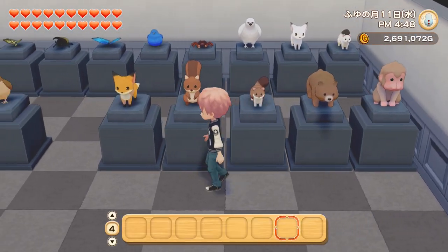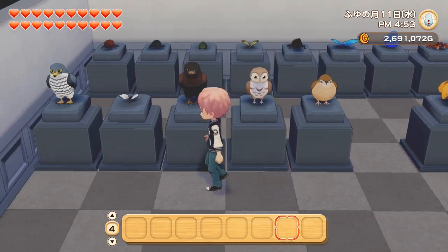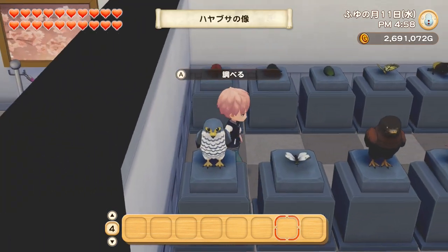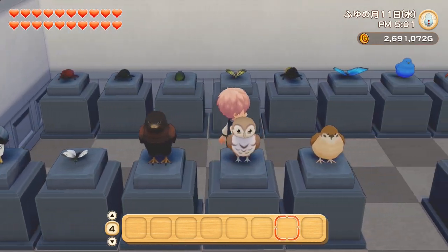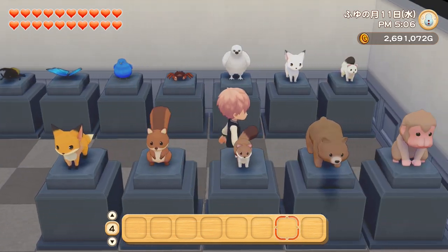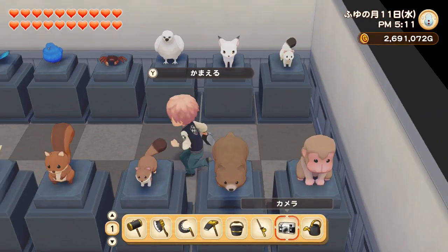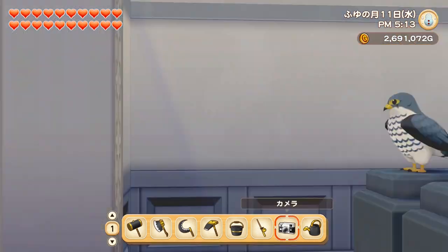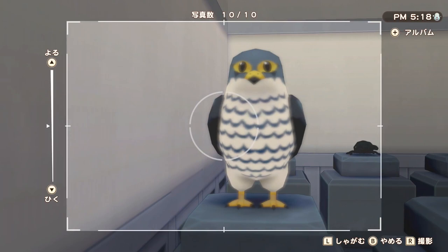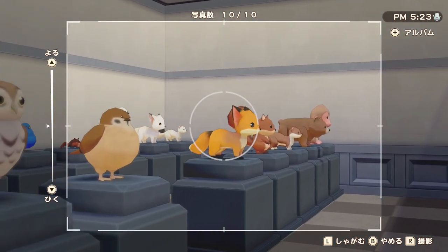That's how you find all 21 wild animals in Story of Seasons: Pioneers of Olive Town. Let me know in the comments which animal you were struggling with the most. If you haven't started playing yet, just know that once you've placed an animal in the museum you can no longer move them around, so maybe plan your museum a little before you place your first models. If this was helpful, feel free to click like and subscribe for more Story of Seasons content. Thanks for watching, I'll see you in the next video.